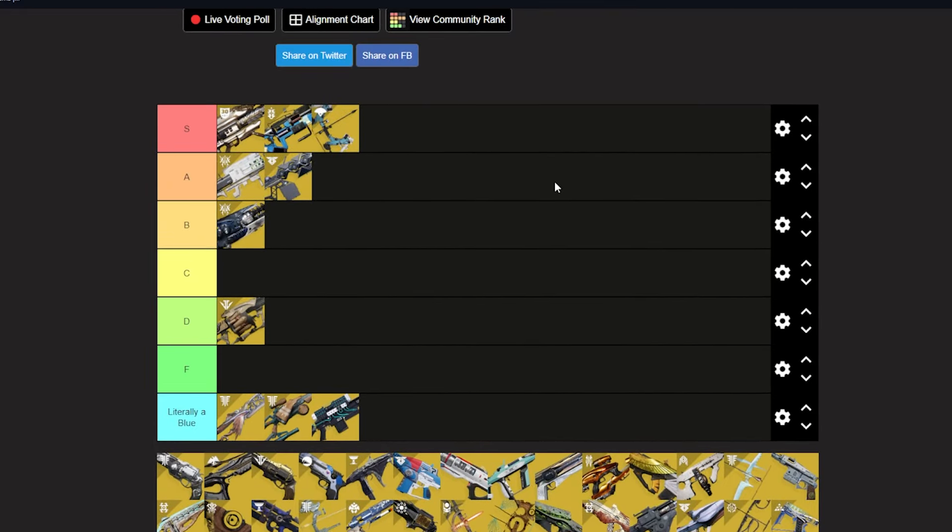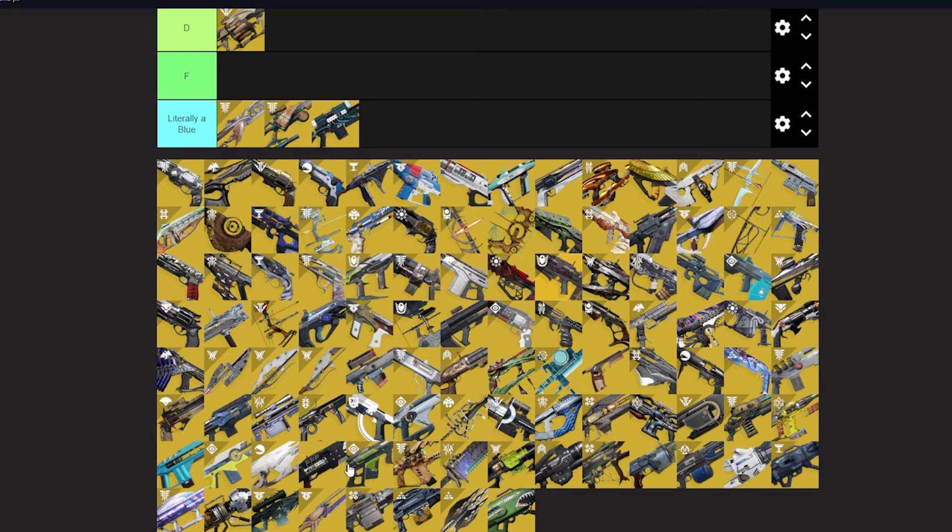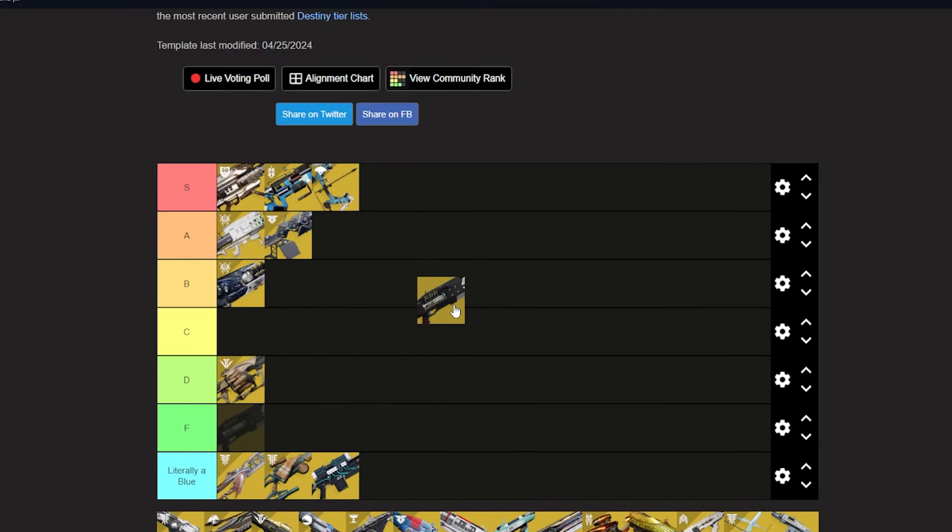Leviathan's Breath — S tier. It's a slapper. It has volatile which doesn't do much, but it has unstop intrinsically, and it has Archer's Tempo — so you fire the first arrow, load the next, keep firing, and with any reload speed boost you're firing even faster. After the first headshot it keeps getting better. Five of these with a Divinity or two with a Div and you're slapping. Even solo I like Leviathan's Breath — though a Div will help if you're not the greatest.